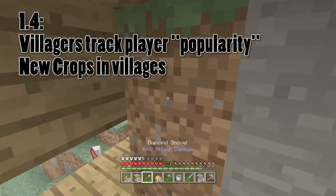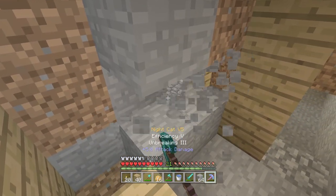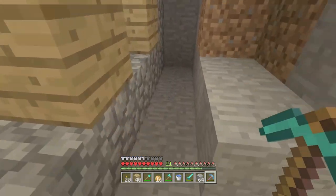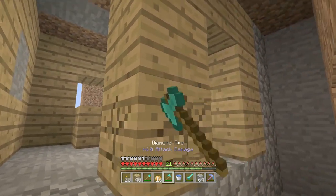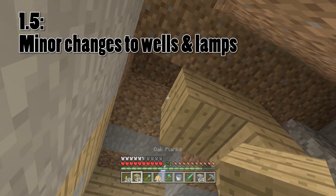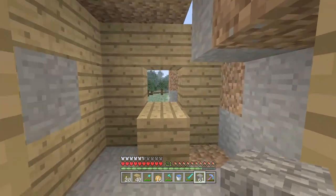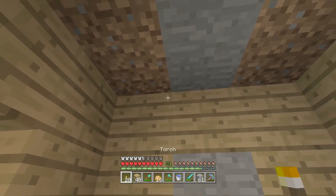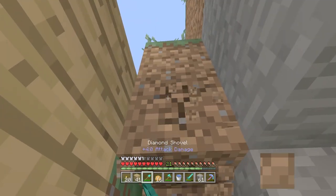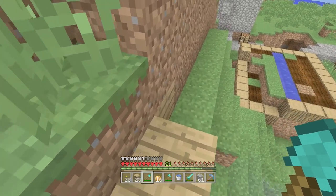1.4 added even more stuff to villagers — it made it so villagers actually tracked your popularity. If you have a low popularity, they set the iron golems on you. If you have a high popularity, they give you better trades and it's easier to go up the list. They also made it so there were new crops to be found in villages — potatoes and carrots. Every single update made the villagers even more useful. The only one between 1.0 and 1.10 that didn't was 1.6. Even 1.5 added some minor changes to how the wells work to make them more consistent, and some small changes to the lamps. Then 1.7 added a brand new way to find villagers in the brand new savannah biome — savannah villages. 1.8 made it so there were better pathways and better wells. 1.9 added beetroot crops, which was a cool addition originally from the Pocket Edition.